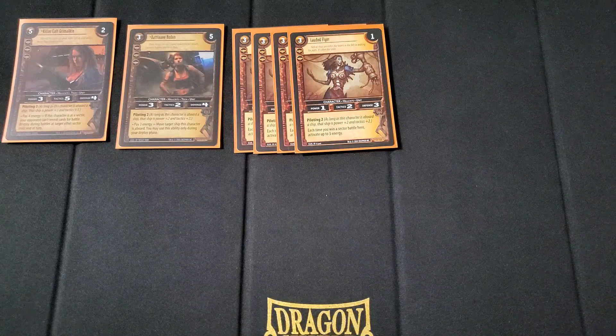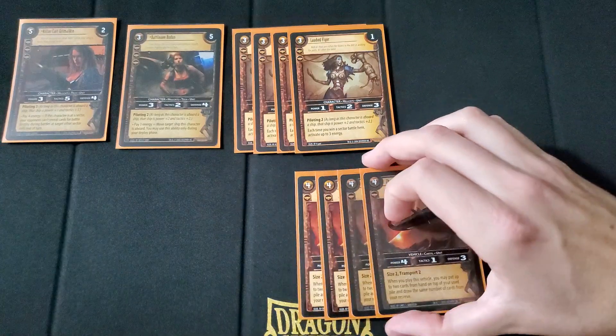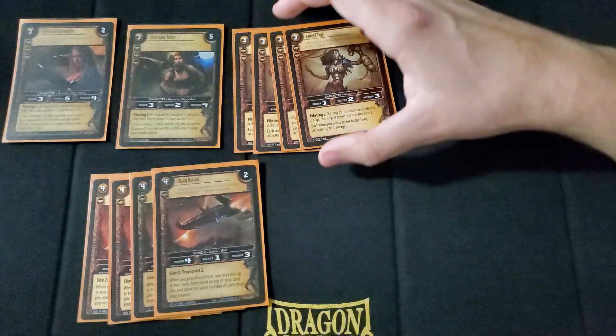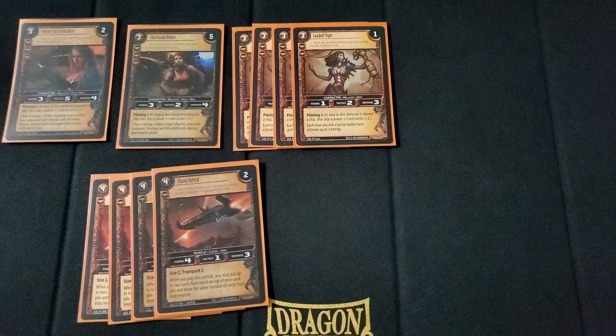Next, we play 4 Zang Hot Rod — 4 cost, which is kind of expensive, 1 threshold, 2 destiny. It's 4 power, 1 tactic, and 3 defense. It's size 2 with transport 2. When you play this vehicle, you may put up to 2 cards from your hand onto the top of your use pile, then draw the same number of cards from your reserve. So it's a good way to have some presence on the ground while also filtering through your hand, which is pretty key. Plus, it keeps the theme of ships and vehicles.